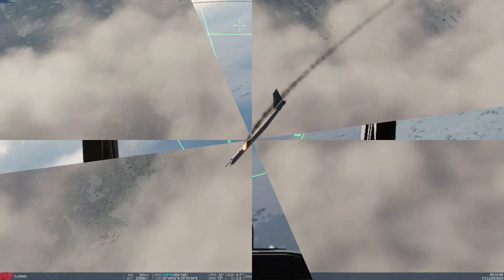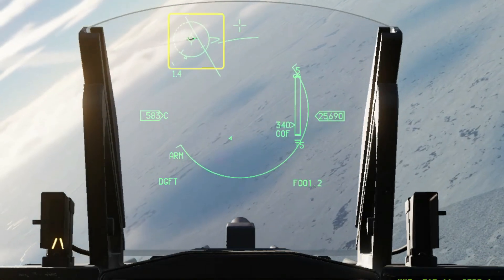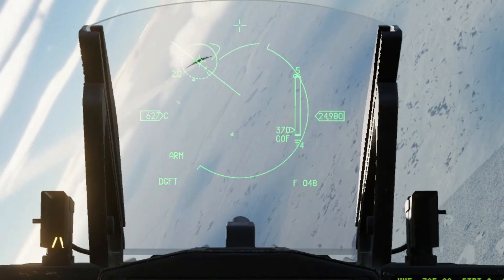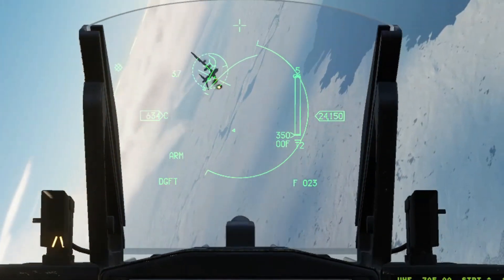I've just armed the AMRAAMs as I come in on this second bomber — that's just so I don't hear the sidewinder tone as I go in for a gun run. Let the range clock unwind to about six o'clock. Wait for the main gun pipper to appear — it's a tiny circle. Pipper on the target, squeeze the trigger. That's the kill.